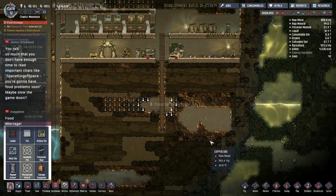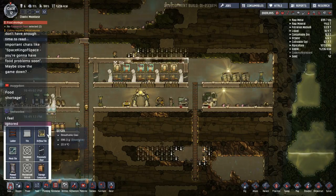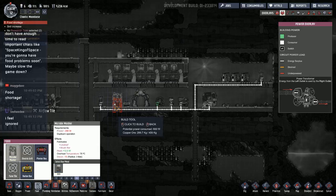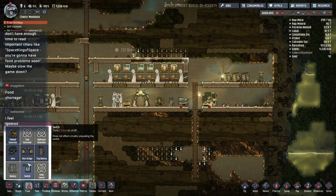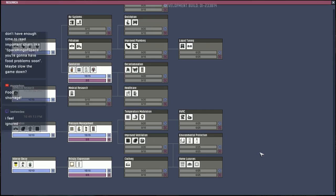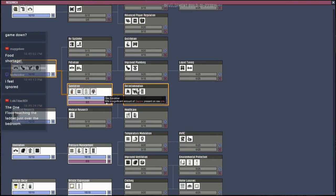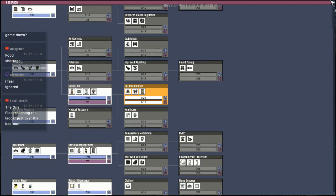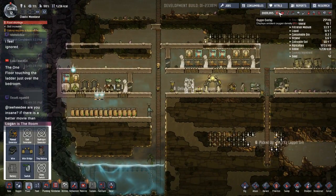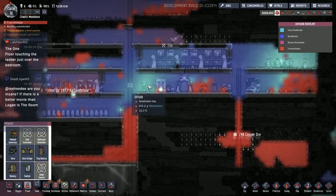We should take care of the food shortage — let's get the microbe musher going, just stick it down here right next to the food storage box. We don't have anything cool going on in terms of an eating hall yet. I want to do the decontamination research so I can get this wonderful little deodorizer and put it in the bathroom so nobody has to breathe the stink anymore.